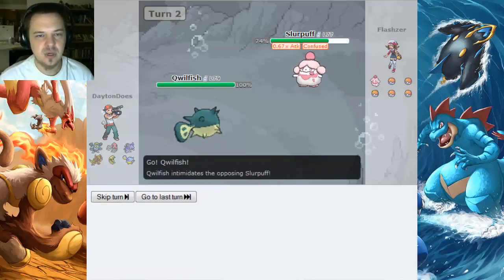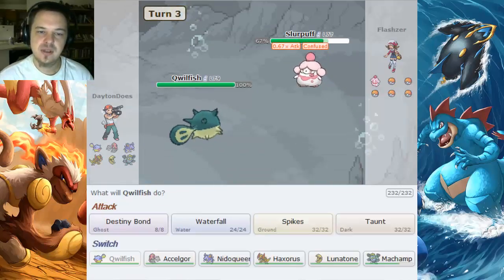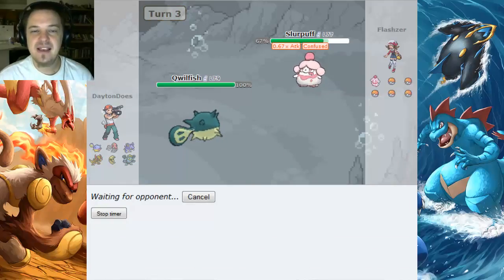And then if an Electric move comes, I have Niddle Queen as a backup to support my Quillfish. Spikes everywhere. And he's intimidated as well, but that doesn't really matter.